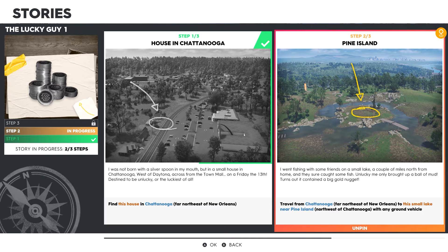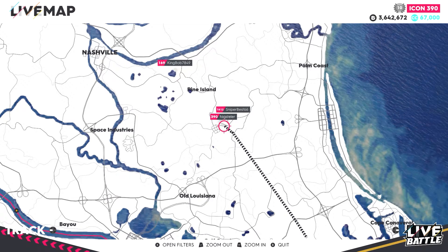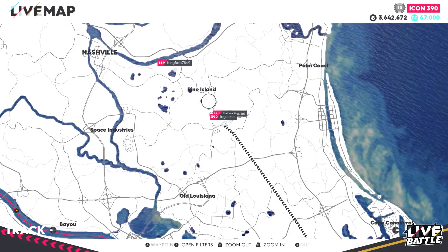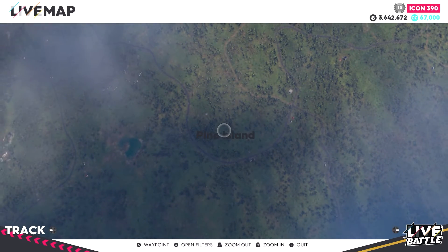Step two: Pine Island. I went fishing with some friends on a small lake a couple of miles north from home, and they sure caught some fish. Unlucky me — I only brought up a ball of mud. Turns out it contained a big gold nugget. Travel from Chattanooga to the small lake near Pine Islands, northwest of Chattanooga, with any grand vehicle. So the area up here is Pine Islands — it's a small lake.